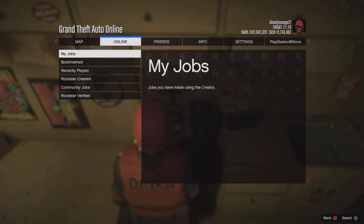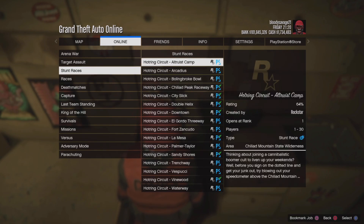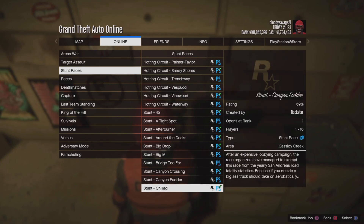You want to press Online, Jobs, Play Jobs, Rockstar Created. You want to go down to Stunt Races and scroll down until you find any stunt race. As long as it says 'stunt' by it, you can use it.